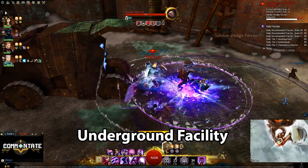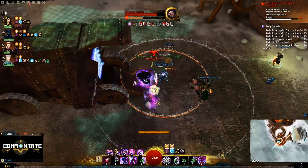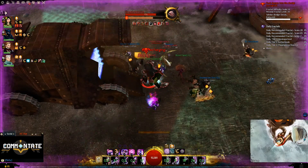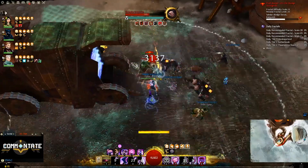After that, Carrier Cacophony in the Underground Facility Fractal. About halfway through, you'll fight a veteran dredge known as Rabsevich. Defeat him without dying and you'll unlock this pretty easily. You can be downed for this one — just not completely defeated.